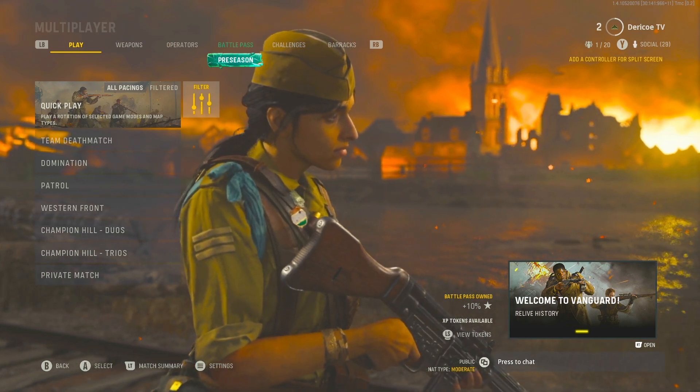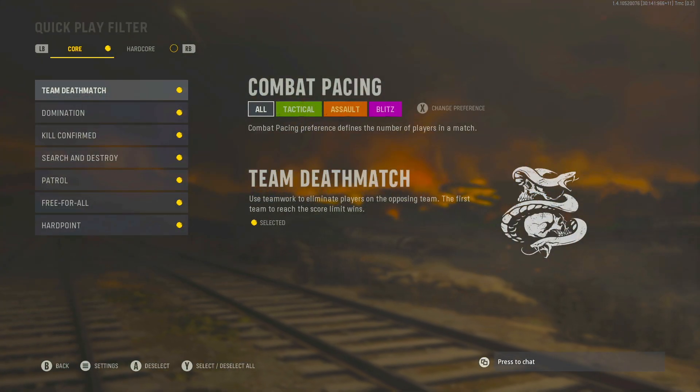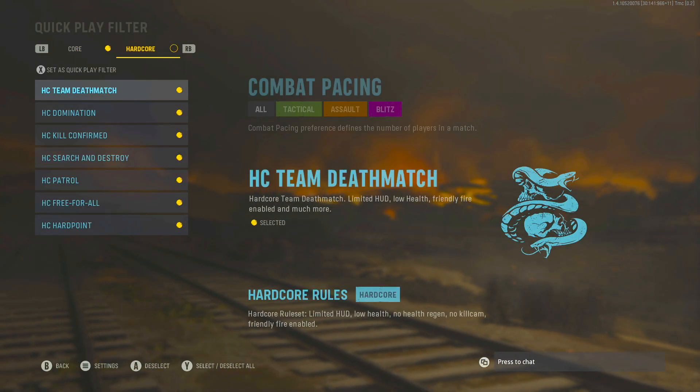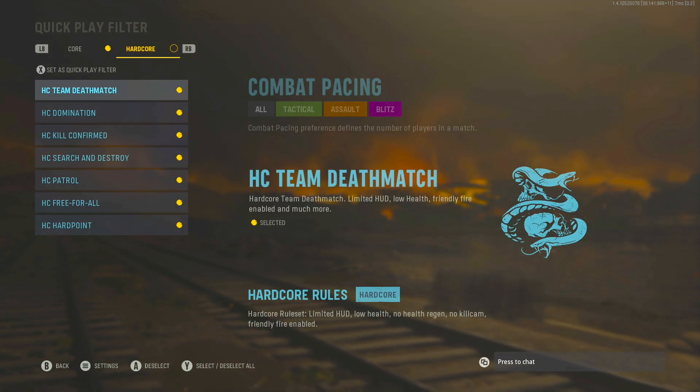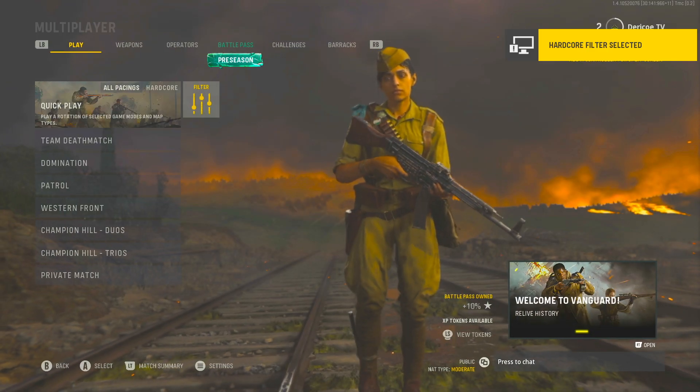Go to Quick Play up here and go over to Filter, then press RB, then press X to set as Quick Play filter. Press X and then press B to back out.